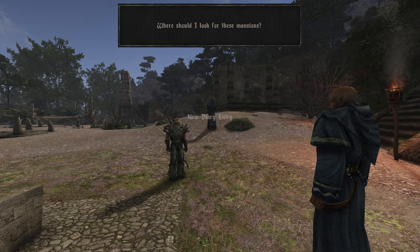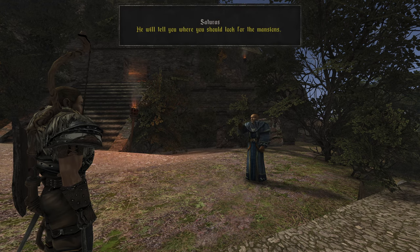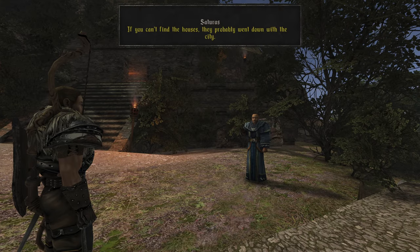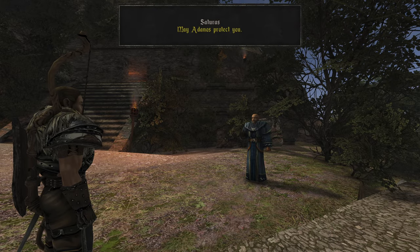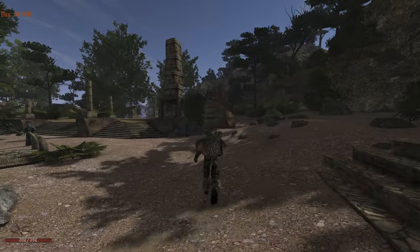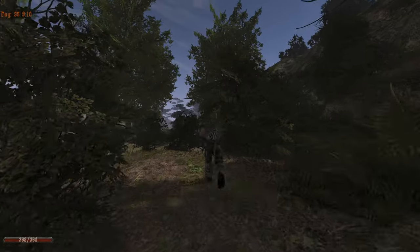Where should we look for these mansions? Riordan has studied the structure of buildings in Jarkandar and will tell us where to look. What if the mansions no longer exist? If we cannot find the houses they presumably sank with the city, but should they still exist they would be of inestimable value for their studies. Even more stuff they want me to do for them — they just want us to do everything and then we bring it to them and they read it.